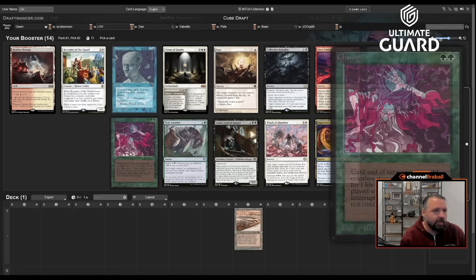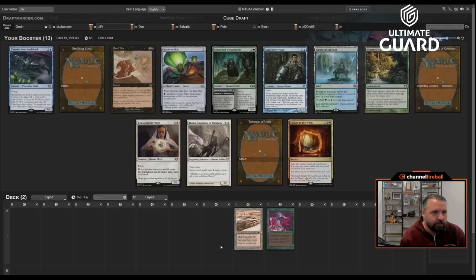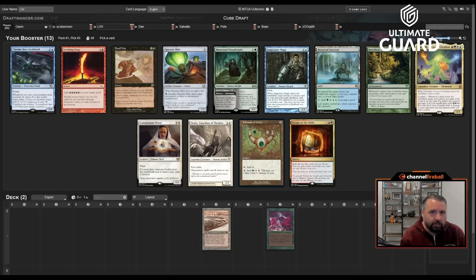If I didn't take Channel I'd take Shelldock Isle, which is also a messed-up card. I think Shelldock is better than Memory Lapse. My only concern with taking Channel is Andreas knows he's passing it, so he might cut off Channel stuff — but Channel is very strong so I'm still taking it. This pack has Chrome Host Seedshark, Escape to the Wilds, Omnath, and Snuff Out.